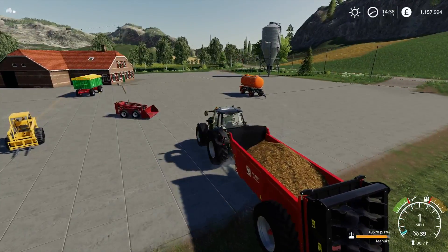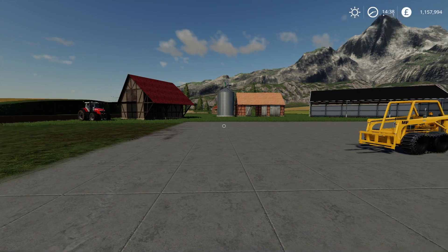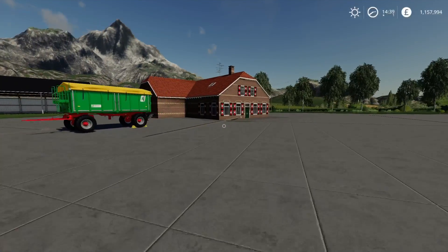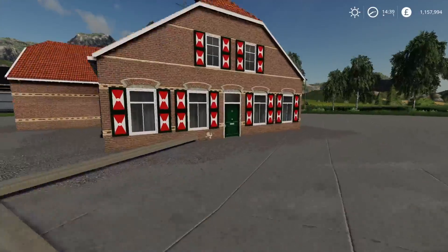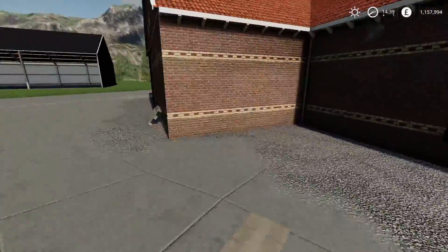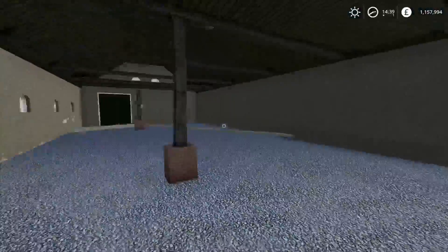Now we're on to buildings, and there are quite a few today. This is an interesting one — it comes as kind of a pack. This is the old-style farmhouse with barn by DMI 20mm Normandy. This is a farmhouse — when you go up to the door, it gives you the option to sleep through the night. It's also got a barn on the side for storing things, which is quite handy.